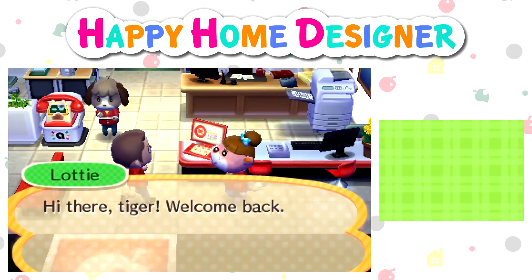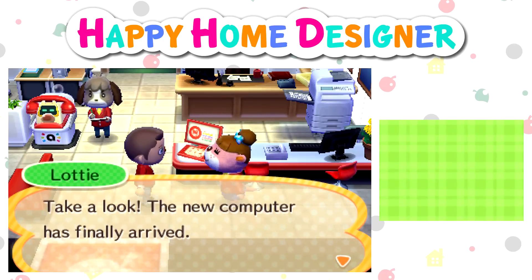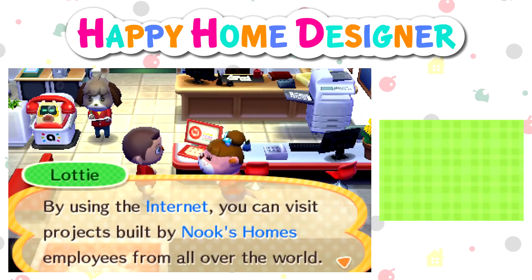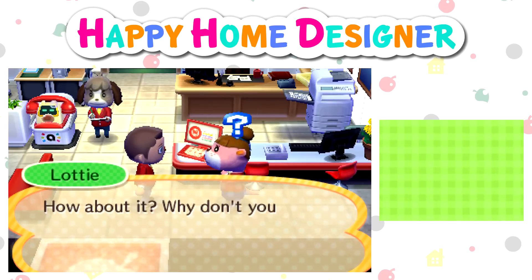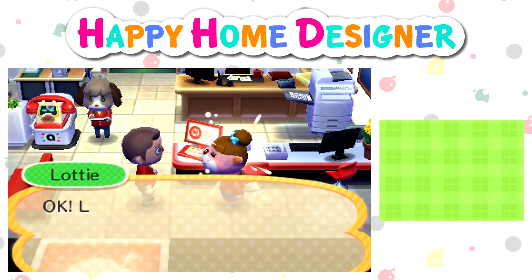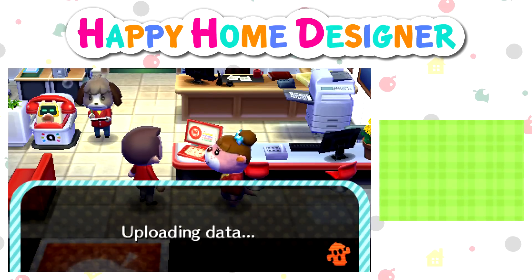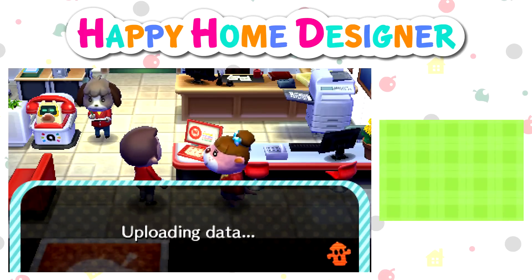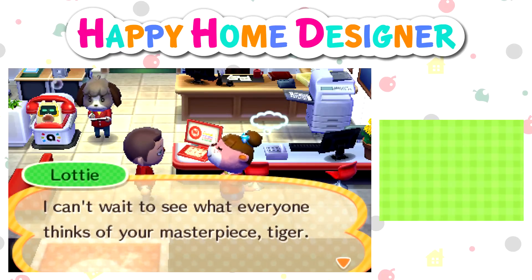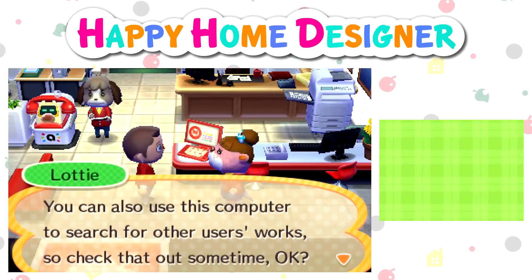We've got some weird new thing — a certificate. Welcome back. How did it go? Did the client like what you did? Of course she always does. The new computer finally arrived. Here is the dedicated design platform for Nooks Homes. It's powered by our company's original search engine, Happy Home Network. By using the internet, you can visit projects built by Nooks Homes employees from all over the world. I'd really love to see you post some of your own creations. Why don't you post what you worked on today? Uploading data. I wonder if you can instantly see stuff from friends — it'd be kind of cool if you could just see your friend's cafe designs. Looks like you've successfully posted. From now on, you'll be able to post your favorite creations from the client list. You can also use this computer to search for other users' works, so check that out sometime.